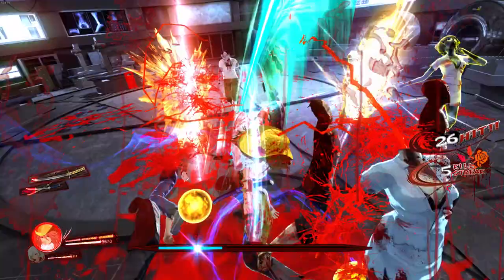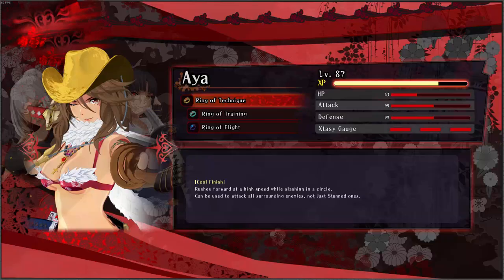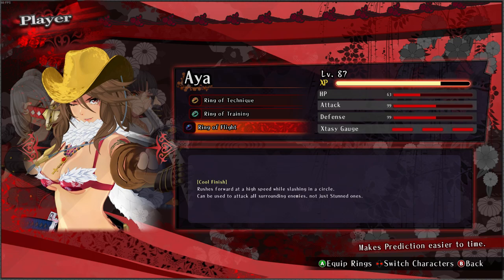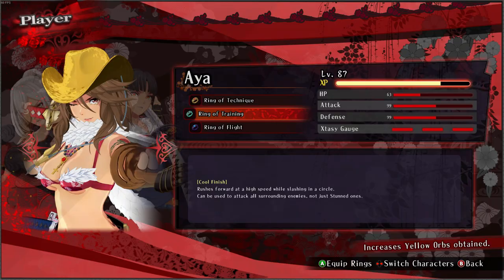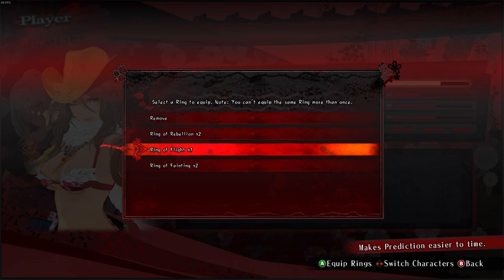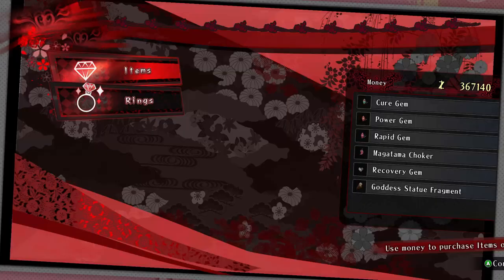The Technique Ring makes it easier to do Cool Combinations, Ring of Training gives more money, and Ring of Flight gives easier dodge timing. There's a store where you can look at all the rings available. Berserk mode is just the way to play after you've finished everything — normal and hard were way too easy.